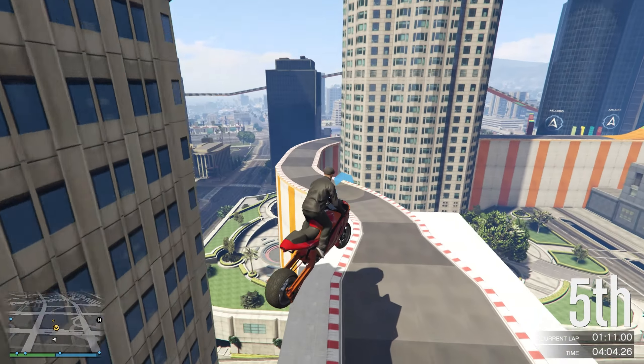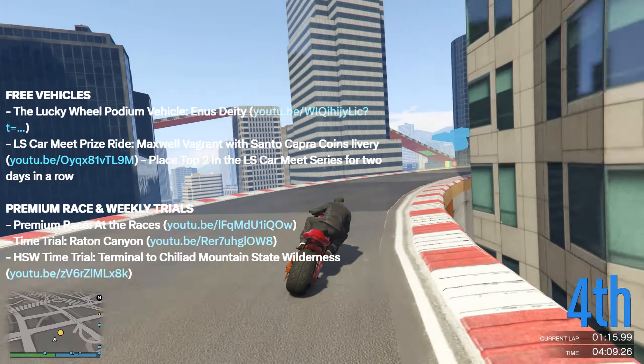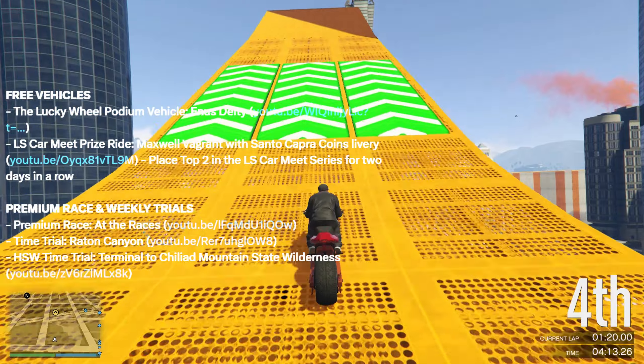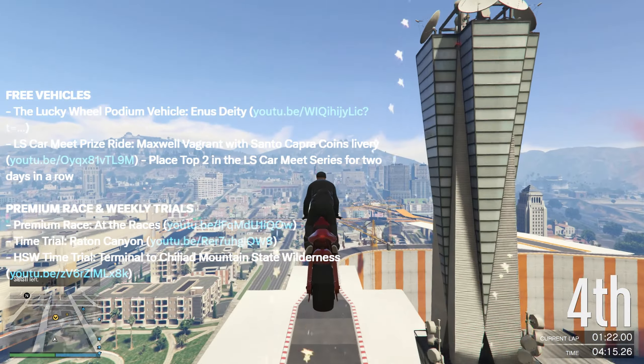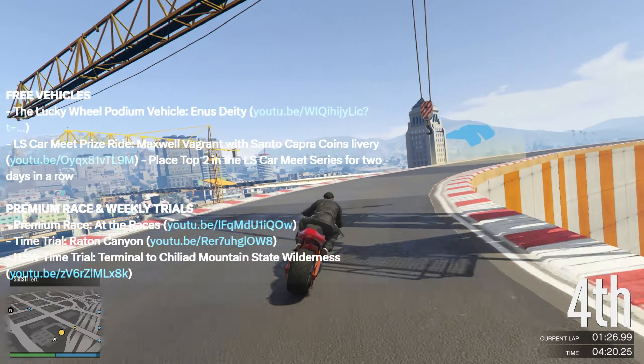Moving on to free vehicles: at the Lucky Wheel podium we have the Invetero Coquette Deity. The LS Car Meet prize ride is the Maxwell Vagrant, which comes with a capital coins livery — it's a limited-time livery, so try to get this car. You'll get it if you place top two in the LS Car Meet series for two days in a row.